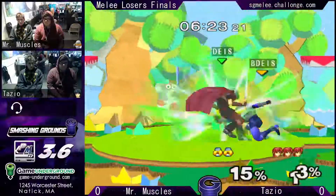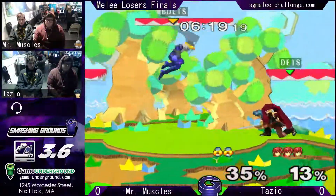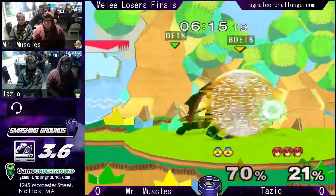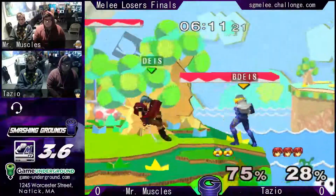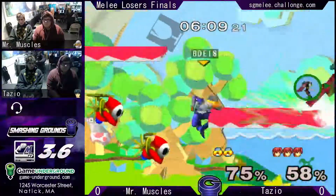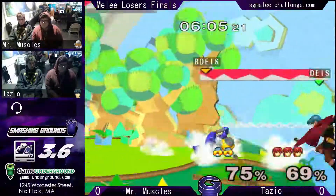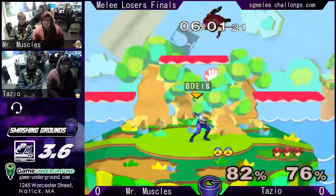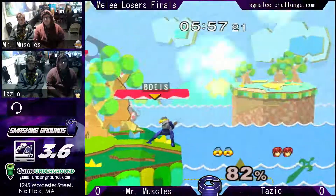He ran through the F-smash — I've seen that one before. The good crouch cancel grab, and then he waits out the double jump — very nice, but he can't get more than one hit off it. Crouching is very strong for Marth and for Sheik in this matchup.